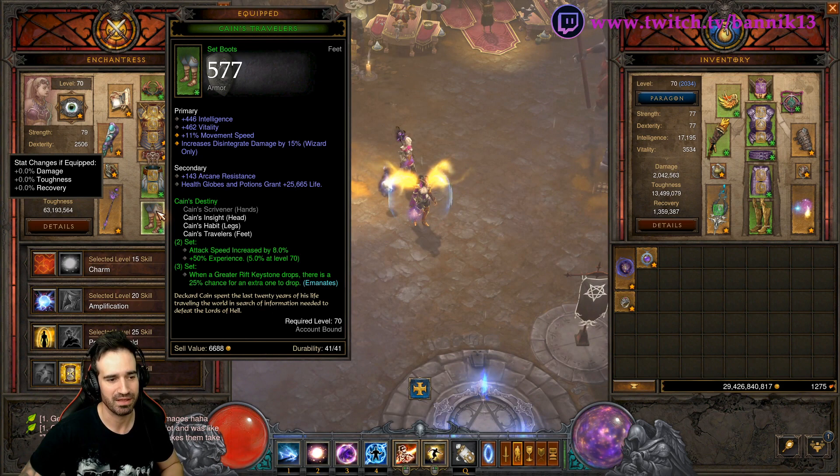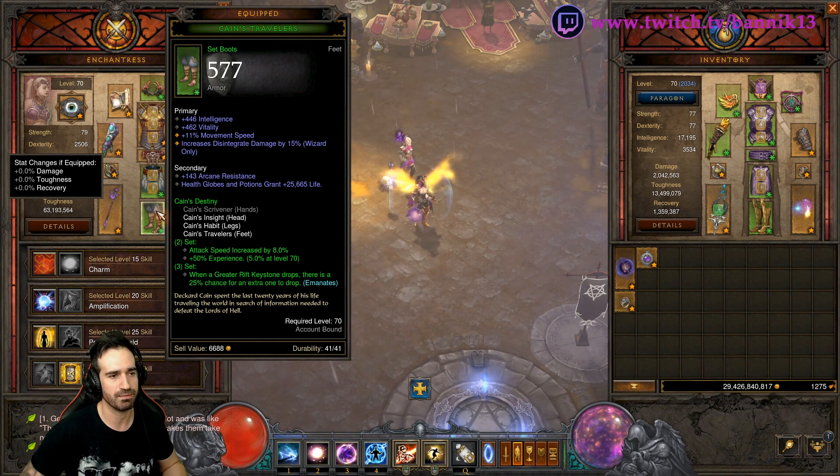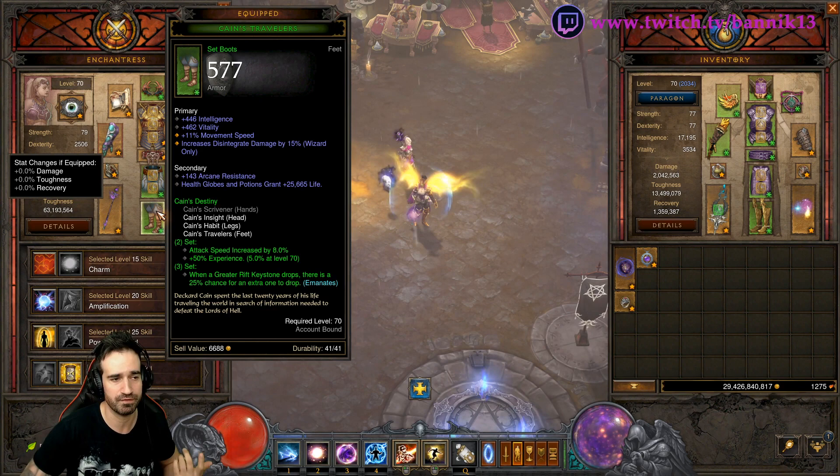The other set that works is Sage's, which gives you an additional Death's Breath drop. So if you're low on Death's Breath, you can farm it with the Sage's set — it animates as well. For each Death's Breath that drops, you get another one with it, so you're going to clean up on Death's Breath. You can definitely run Sage's and really stock up.